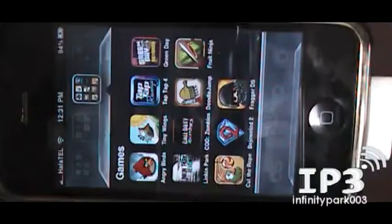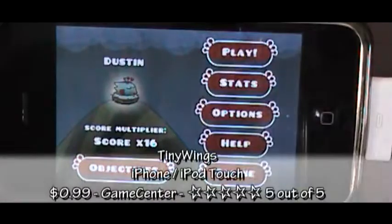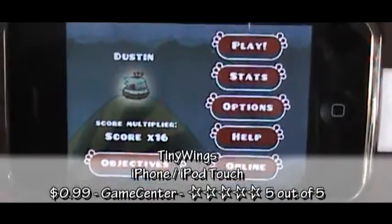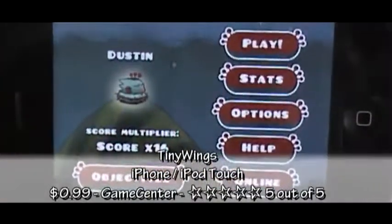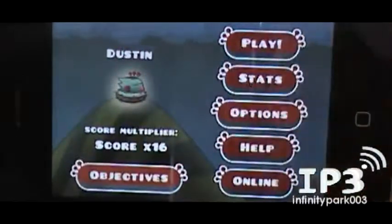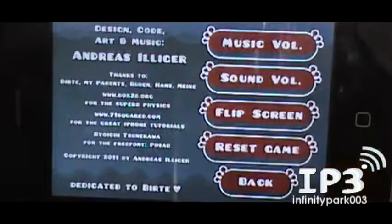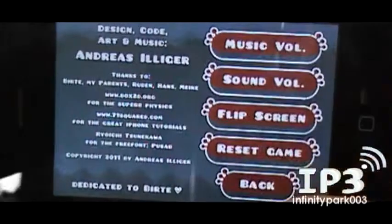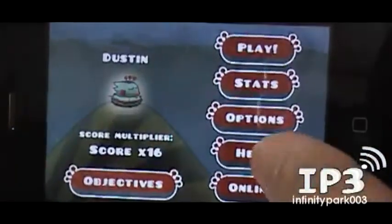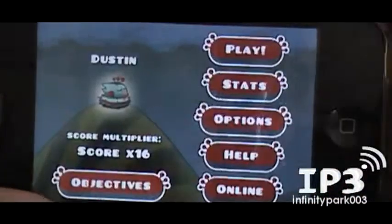Hey guys, what is up! Today we're doing a review of Tiny Wings, which is for the iPhone and iPod Touch. Here is the game and you can see the menu. We've got different options here — objectives, your score, your name, stats, options, help, and online. Let's check the options first. You can flip the screen if you want to.